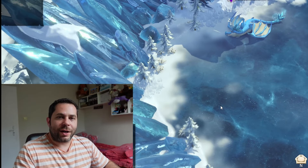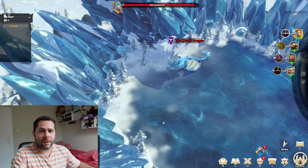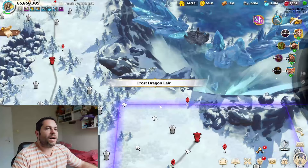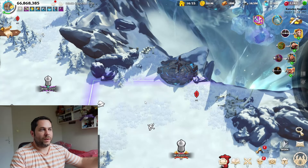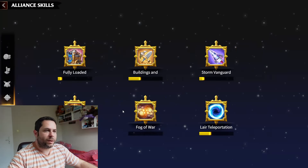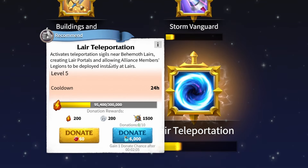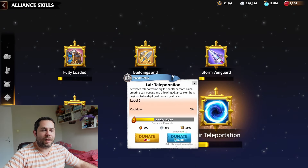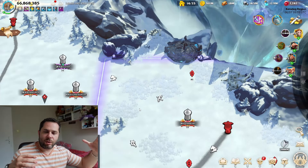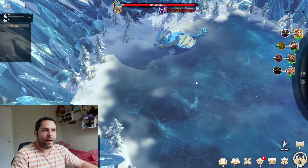Today I want to talk about the current state of behemoths in Call of Dragons — a topic not many people discuss. First, the game provides a great alliance technology: the layer teleport. This activates teleportation near behemoth layers, creating a portal and allowing alliance member legions to be deployed instantly at the layer. This is especially useful when you're split across the map.